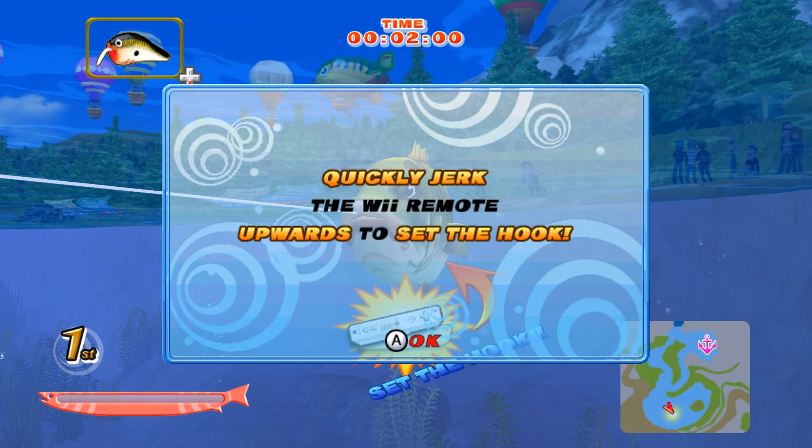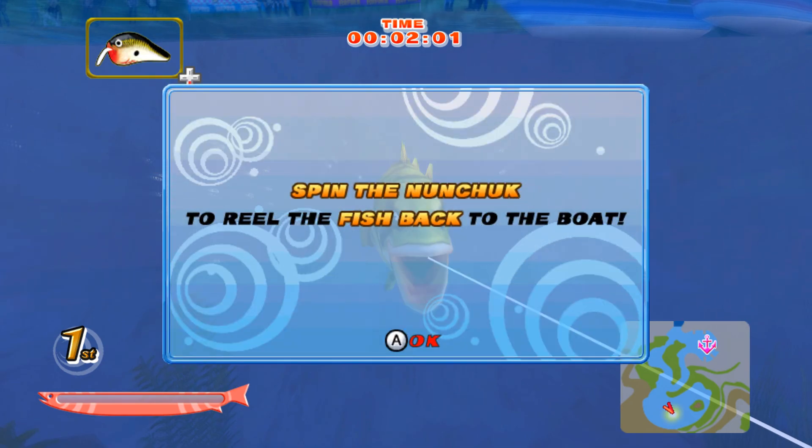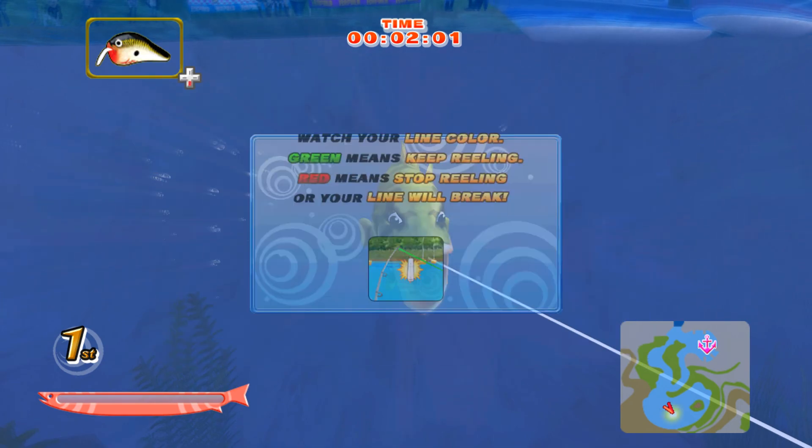Quickly jerk the Wii Remote upwards to set the hook. Spin the nunchuck to reel the fish back to the boat. Watch your line color — green means keep reeling, red means stop reeling or your line will break.